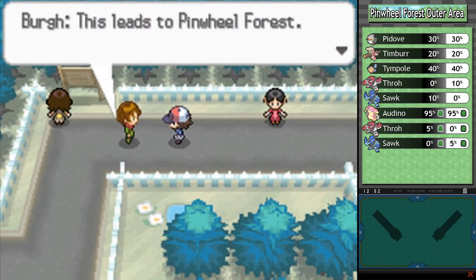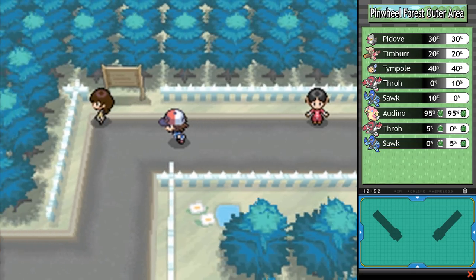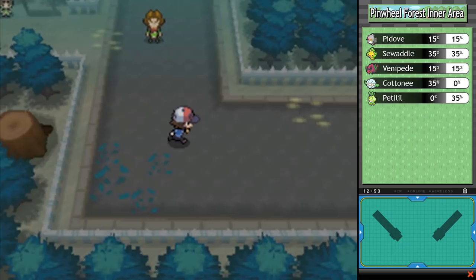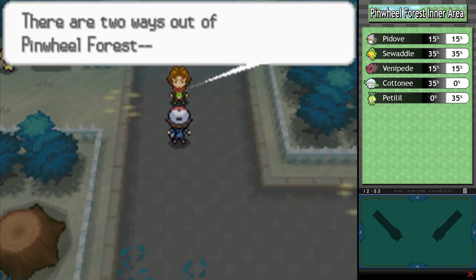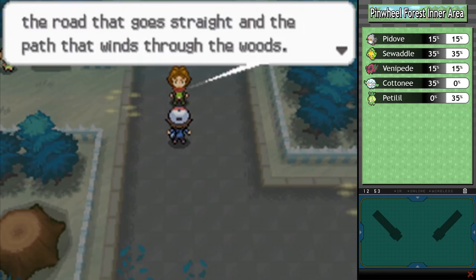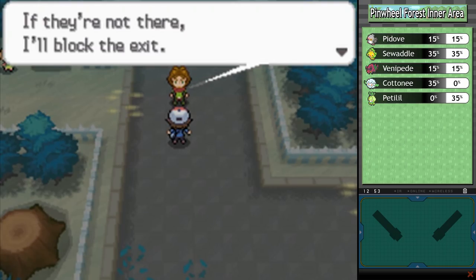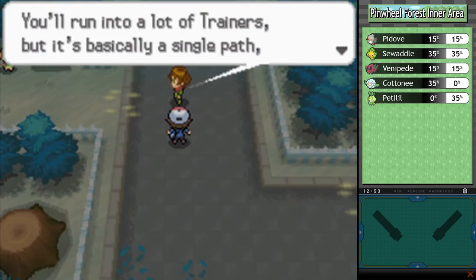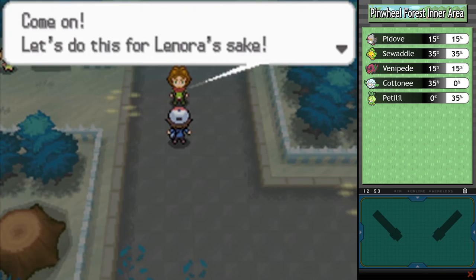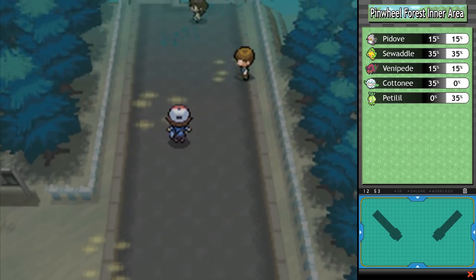This leads to Pinwheel Forest. If they managed to scuttle off into the forest, we might have trouble - sounds like you're already bracing for the worst-case scenario there, Berg. There are two ways out of Pinwheel Forest: the road that goes straight and the path that winds through the woods. Berg will take the straight road after them and block the exit if they're not there. He asks us to take the other way and check whether Team Plasma is hiding in there. It's basically a single path, so we won't get lost.